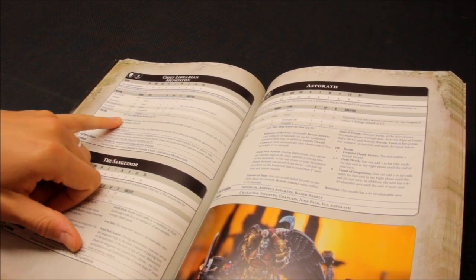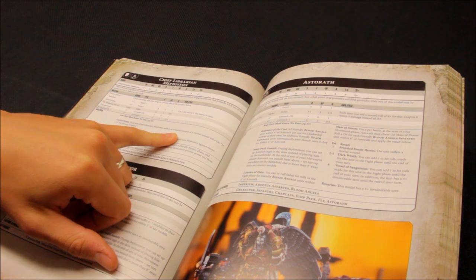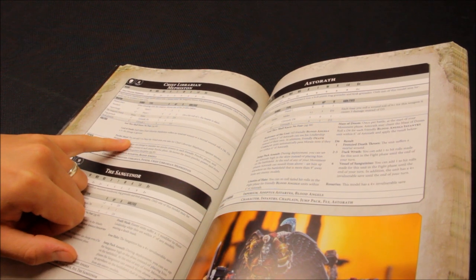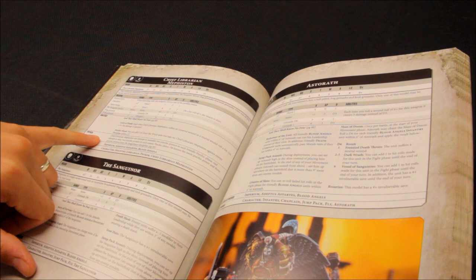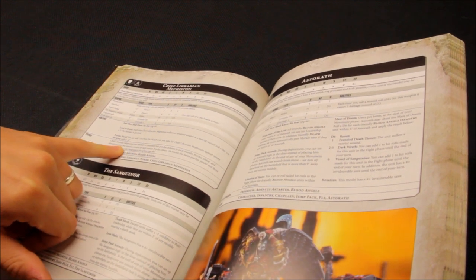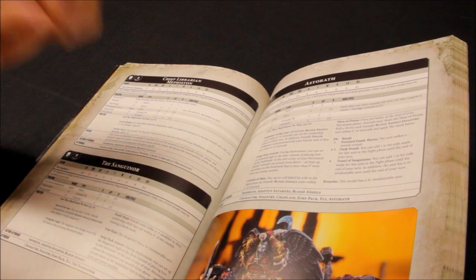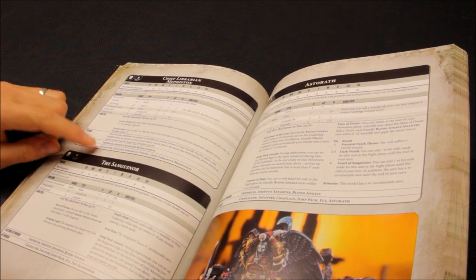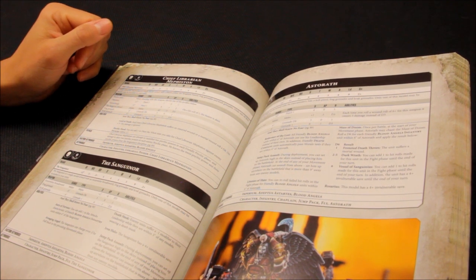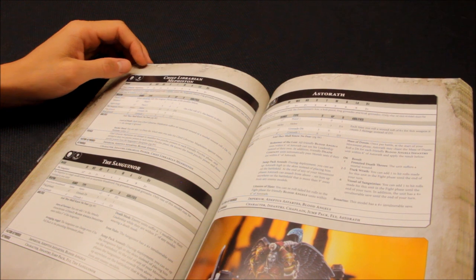Mephiston has Lord of Death: each time he suffers a wound on a 5+ the damage is ignored, giving him some durability. As a psyker, Chief Librarian Mephiston can attempt to manifest two psychic powers per phase and deny two enemy powers, knowing Smite and three powers from Sanguinary Discipline — brilliant. Unlike other psykers he also packs a solid punch in combat.